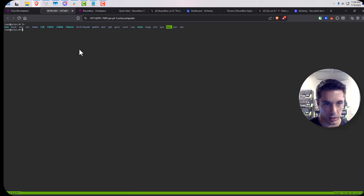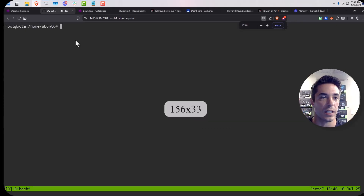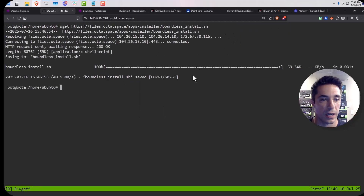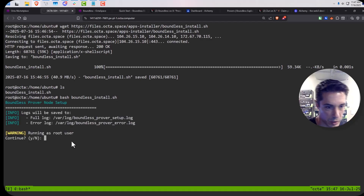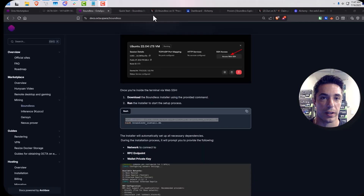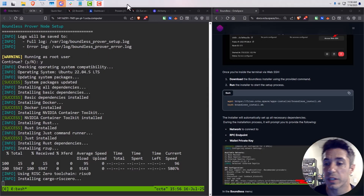Now we're going to do a wget on the installation script and then run it. Let's go into the Ubuntu user directory and do everything there. We're going to zoom in a little bit so we can see. We'll do wget and get the installation script, then run bash on the Boundless install script. This is going to take a little bit — the docs mention it takes a while, and that's been my experience — so we'll let this run.